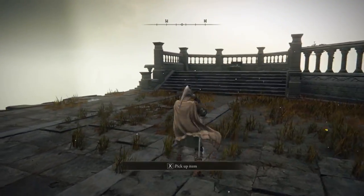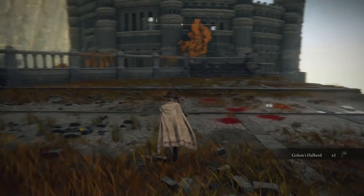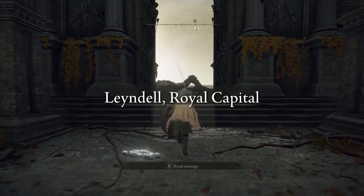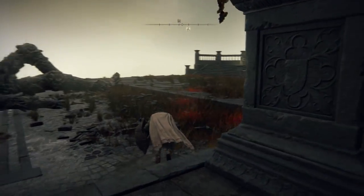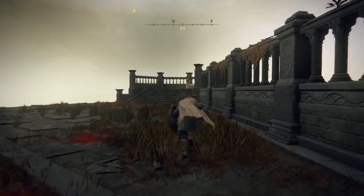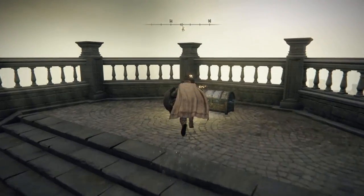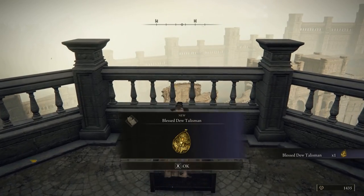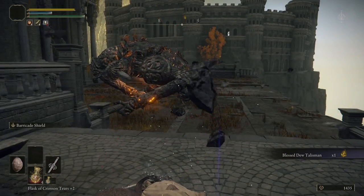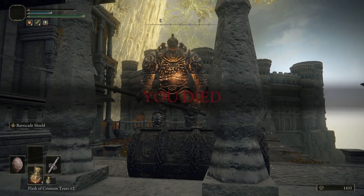We haven't talked about the Blessed Dew Talisman yet. It is actually a lot easier to get your hands on this. Even before you start fighting this boss, just walk to the right side of the terrace and right here you can find a treasure chest. Inside the chest you can find the Blessed Dew Talisman, which slowly restores your HP — it's a reward you can actually pick up and avoid the boss fight entirely, though you'll likely need to beat this boss before you can use the Site of Grace teleports again.